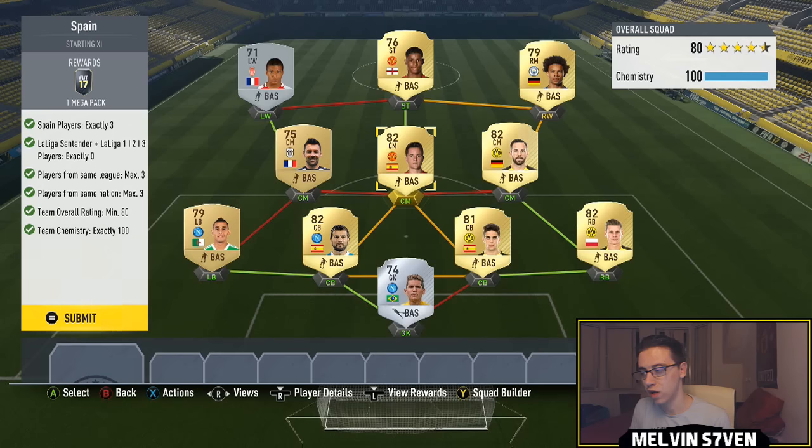I went with Albiol, Bartra, and Herrera as my three Spanish players. On the right side I've got Rashford, Sarnay, and to link with Sarnay in a different league — since the maximum players for that league is used — I went Castro, Piszczek, and Bartra. There will be cheaper ways to do this; it's just what I had in my club.